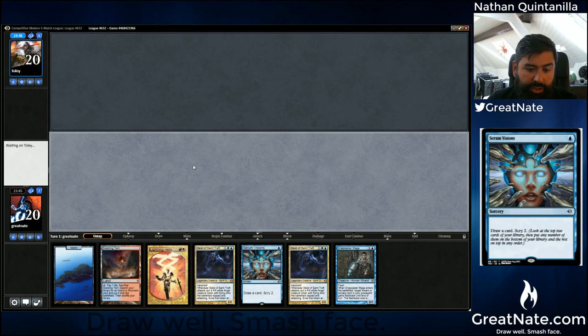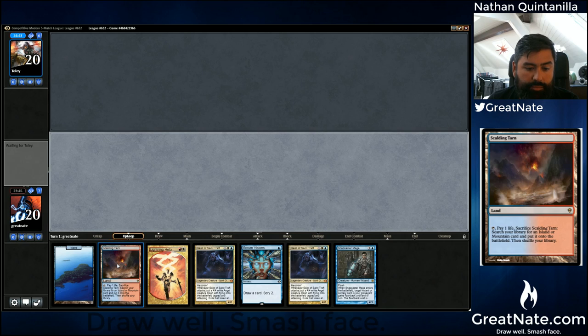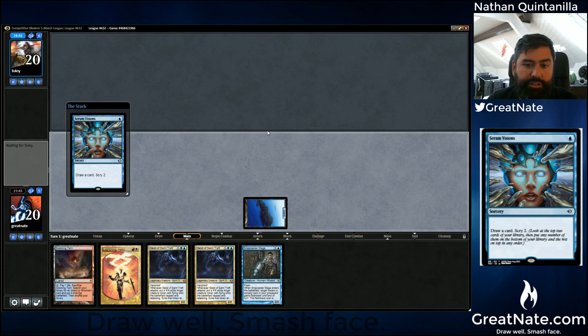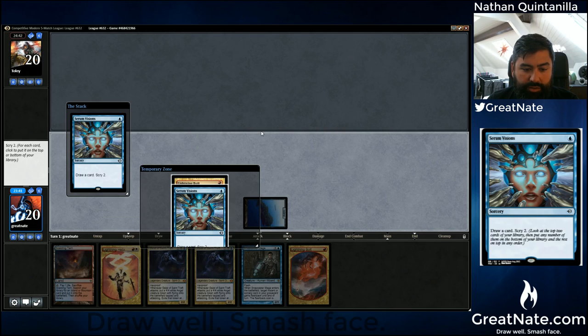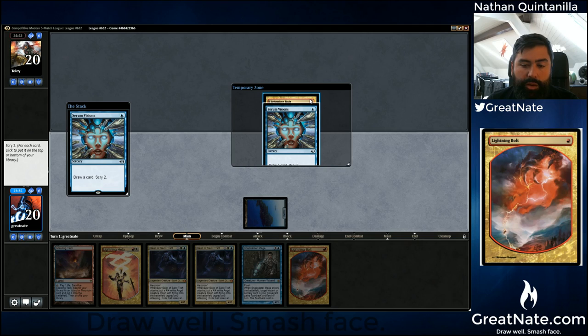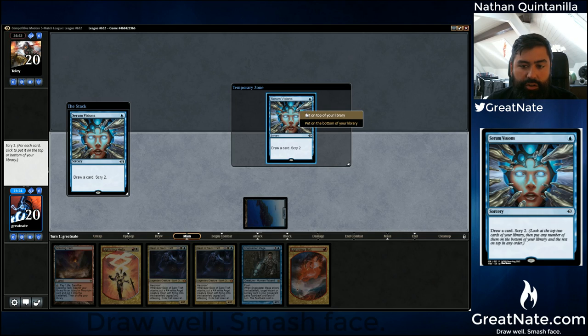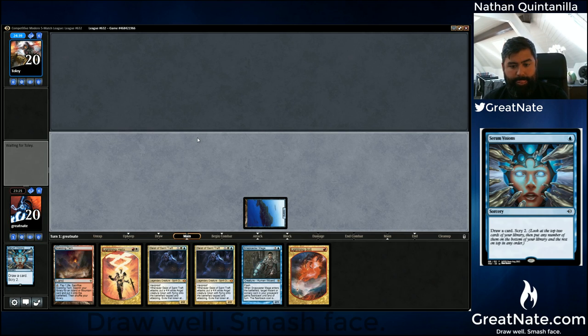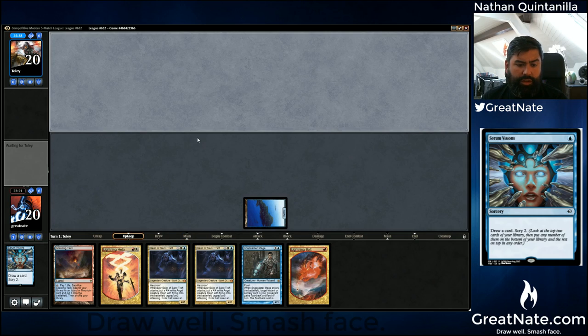We're definitely looking for a third land and colors to help us cast our Helix. This Serum Visions is more about what we need for our deck and less about what we need against their deck. It gives us two pieces of interaction. What I'm going to do is put this on top, draw it next turn, and if we don't want it we can shuffle it away with Scalding Tarn, or just play the Tarn and go.